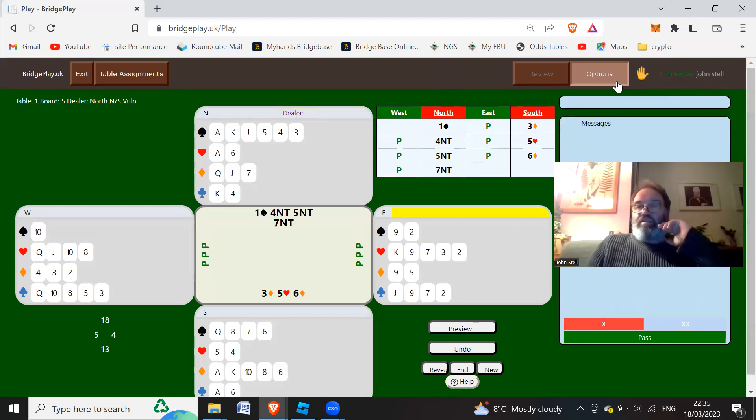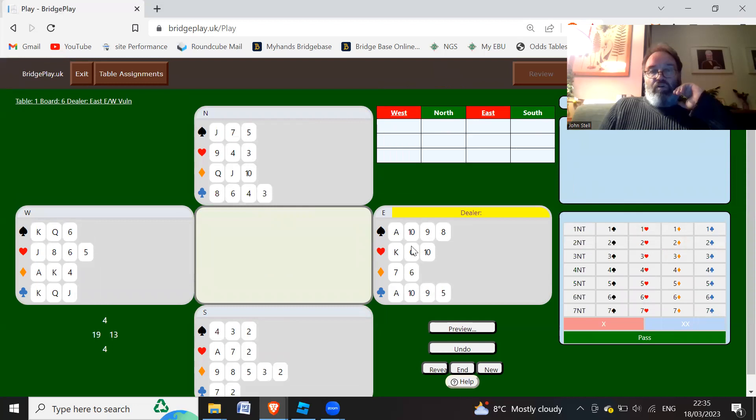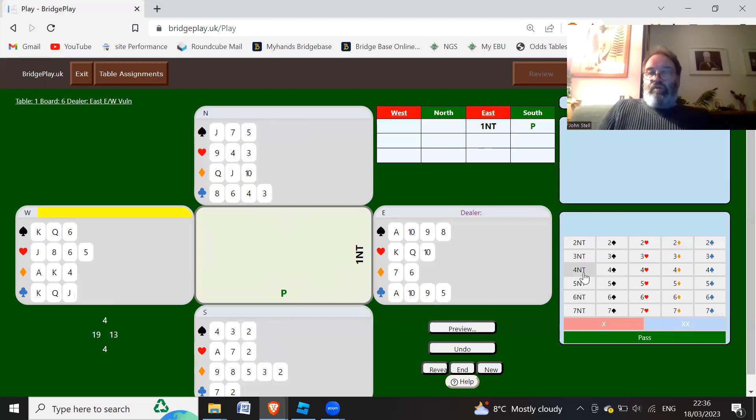Board 6. So 7-8-9-13 count, going to open 1 no trumps, south passes. Partner has 5-6-10-13-16-17-19 count. All we're concerned about is whether partner's got 12 - if partner's only got 12 we've only got 31 and we don't want to be in the slam. If partner's got 14 then we want to go for slam. So we're going to go quantitative and bid 4 no trumps. There's no use finding about aces if partner's just got 3 aces and nothing else, because it's still going to be a struggle to make the contract - we want to find out if partner's got something extra.